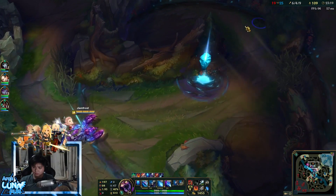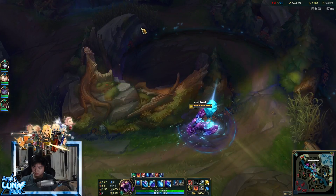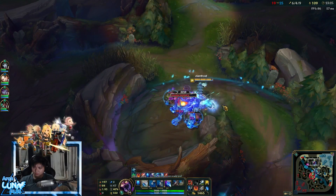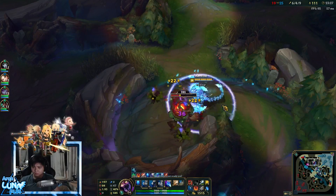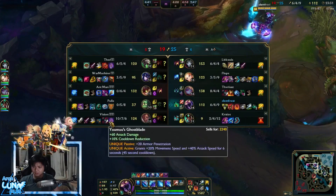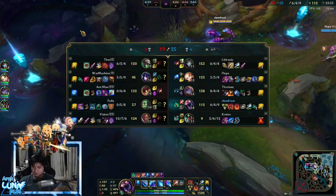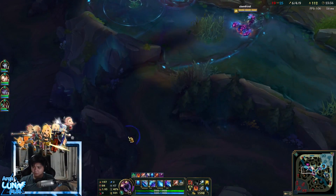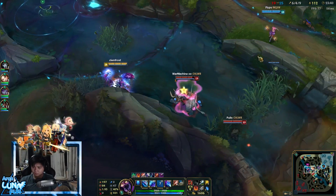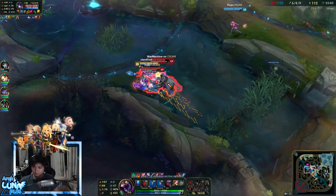Sejuani goes for blue and runs away — yes. Skarner has good mobility especially with Swiftness boots. I can run away and engage with just movement speed. I have a Mobi race in terms of tenacity and slow resistance. I have max movement speed quints, attack speed marks, cooldown reduction glyphs, and armor seals. Here we try to fight — I think I'm about to die.